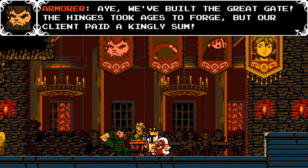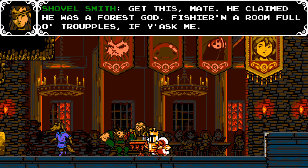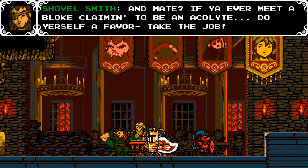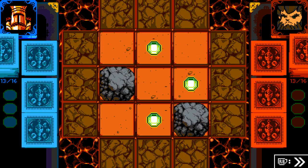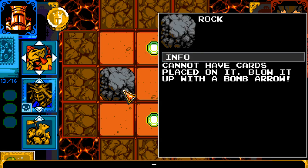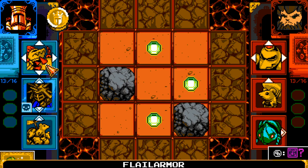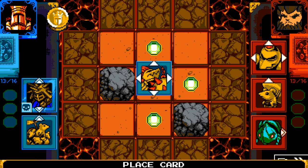The armor — we've built the Great Gate, the hinges took ages to forge, and our client paid a kingly sum. Shovelsmith — get this, mate, he claimed he was a forest god. If you ever meet a bloke claiming to be an Alkalite, do yourself a favor, take the job. These are new — can I see what those do? Can I have cards placed on it? Blow it up with a bomb arrow. So we can place this one out here, which is interesting. This seems like a kind of a bad idea, but I'm gonna try it.